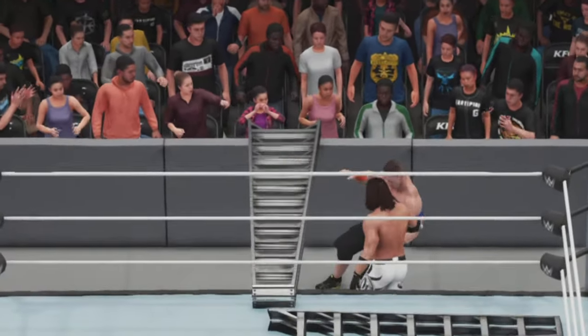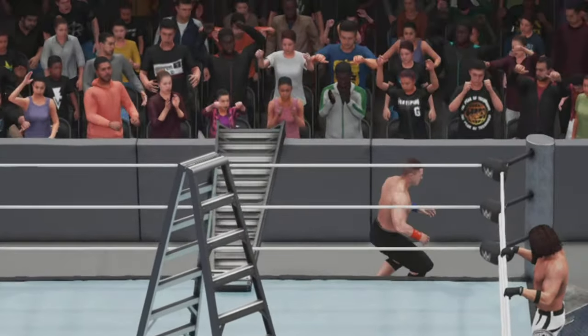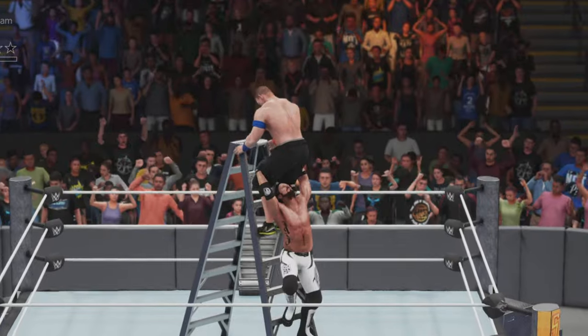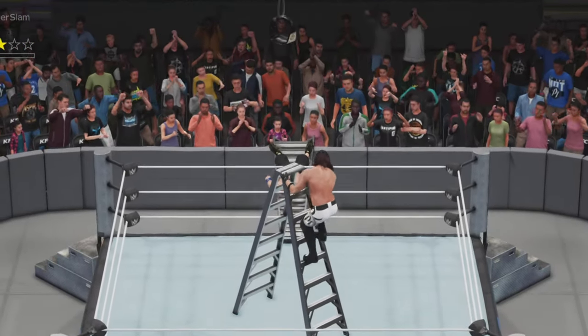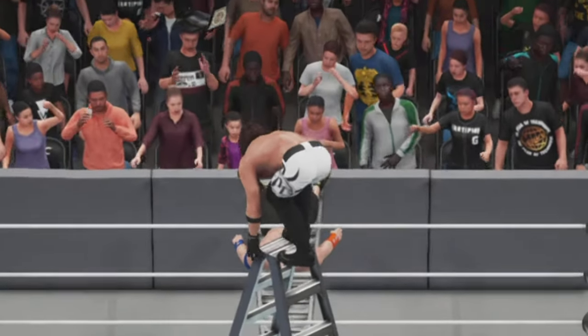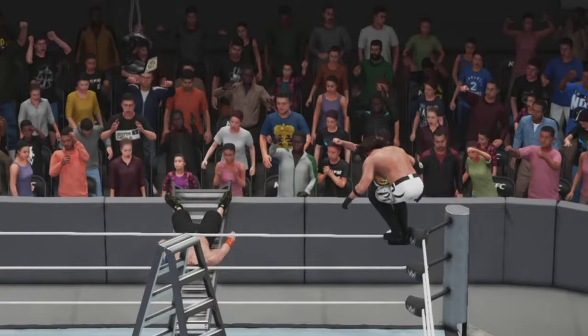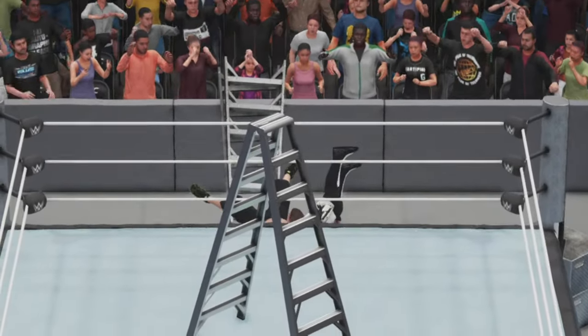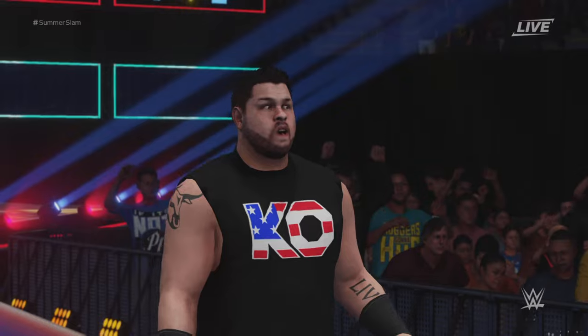Bouncing off the top of that ladder — he tries to retrieve the championship from above but AJ's having none of it, and down goes John Cena. He looks to fly from the top of the ladder on the outside — we can't quite do it due to some limitations, but we jump and bang — that was sick!